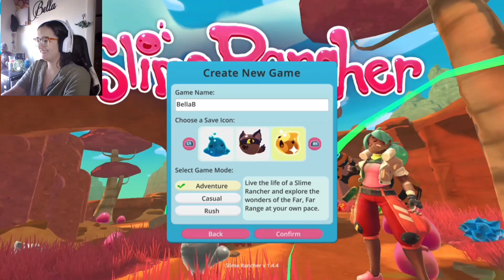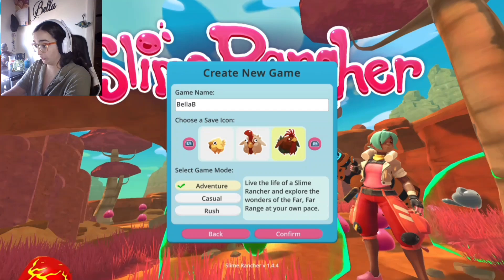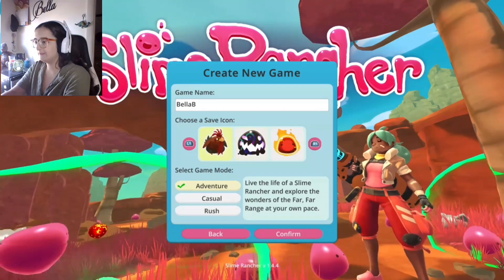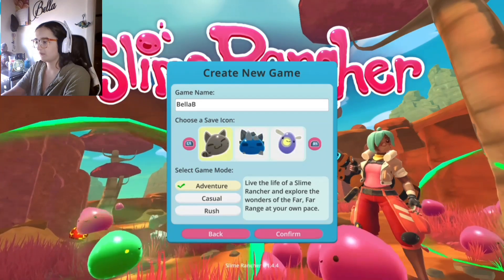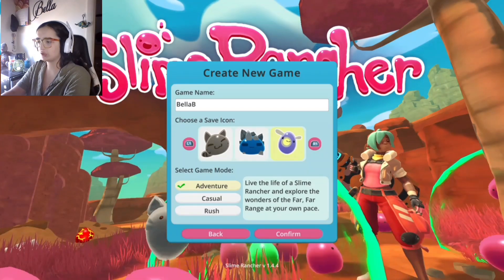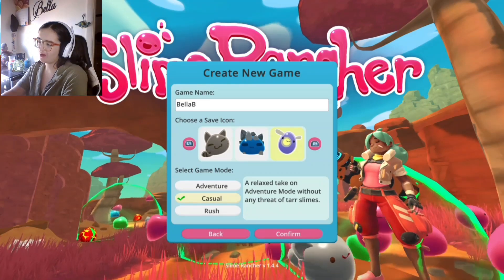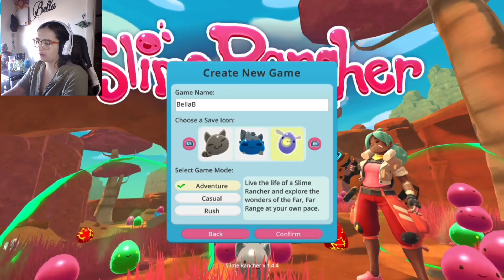Oh, the honey slime. Look at the little chickadee — the rooster is like, what are you doing? Those are cute. That looks like tofu — that's new. I think I want the purple one. Let's do purple. We have adventure mode, which is just normal stuff — casual, relax. It takes on a variable that brought some tar slimes, but they're not a super issue. Adventure should be fine, yeah, that should be fine.